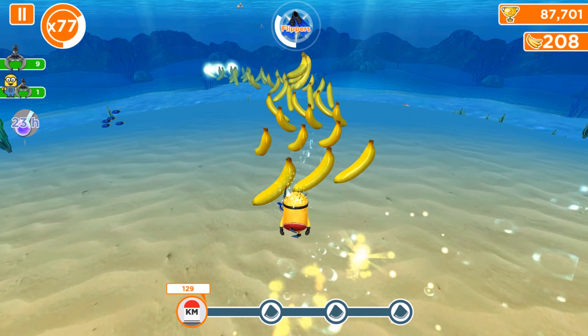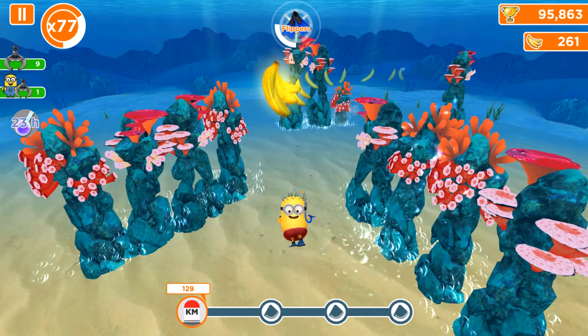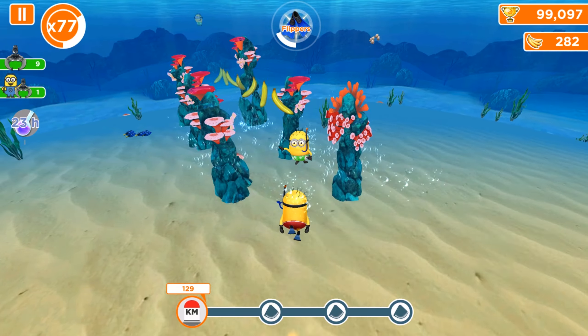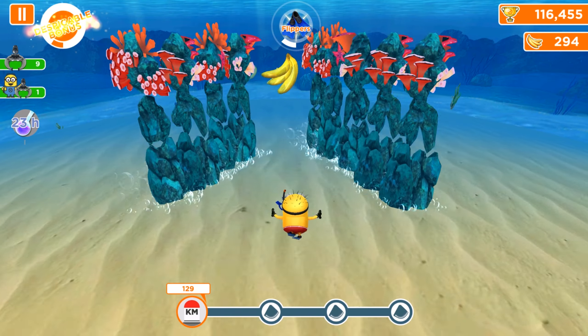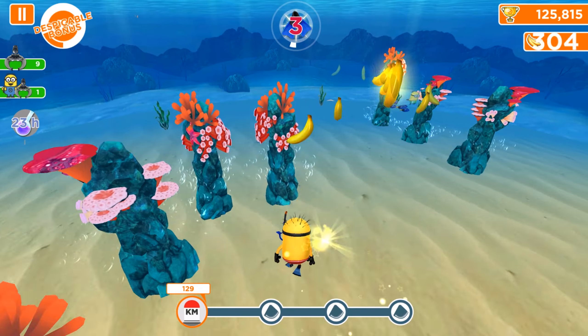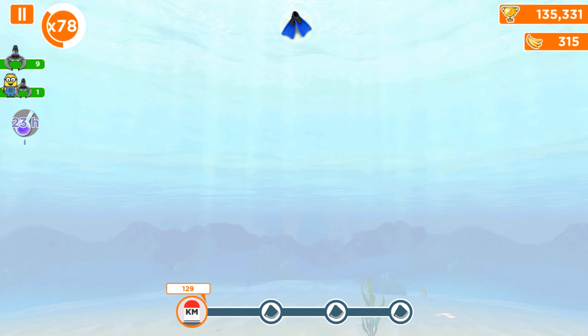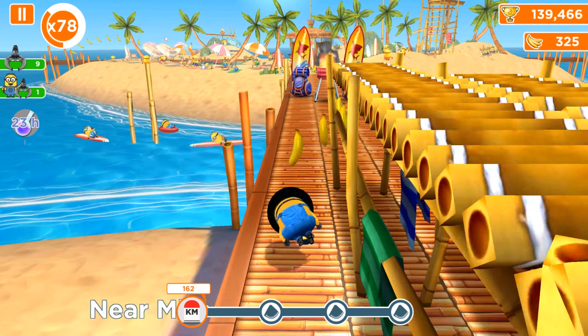The flipper ability lasts longer because we have upgraded it to the highest level — it lasts almost one minute. Unfortunately we don't have duration extensions. When you have the evil minion ability activated and collect other bonuses like splitters or banana wacoms, it gives you additional three seconds. However, that extension doesn't work with props and mini-games like flippers, scooters, movers, or minion gliders.